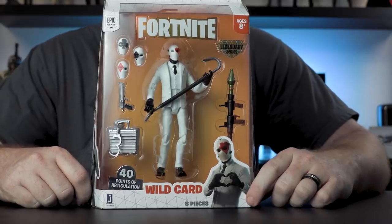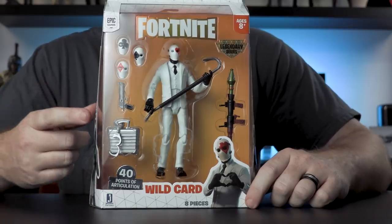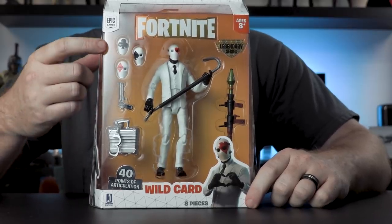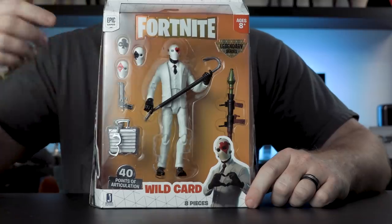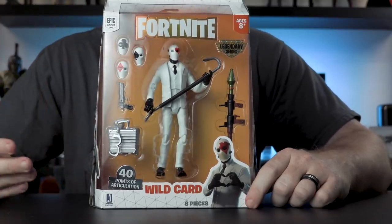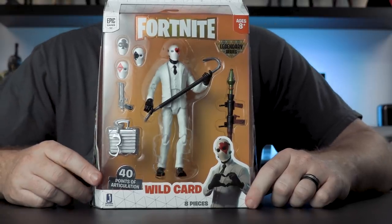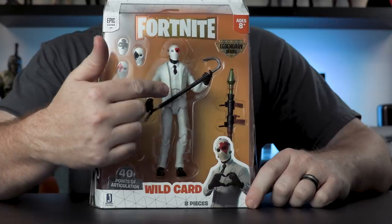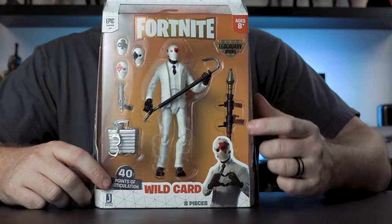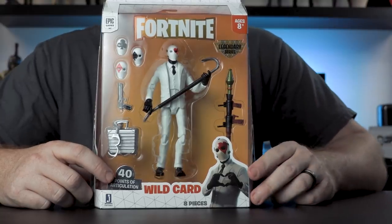The packaging is absolutely beautiful. You can see here we've got 40 points of articulation, this awesome back bling, a handgun, and four interchangeable face plates — actually four because there's one on the figure — which we haven't really seen in a six-inch figure in a long time at this price point. We've got the harvesting tool and we actually have a bazooka, which is amazing.